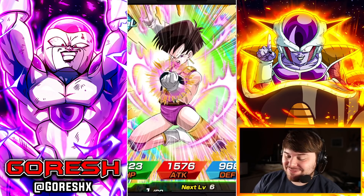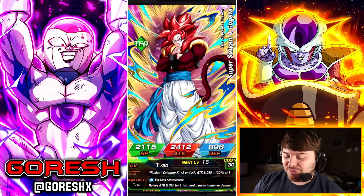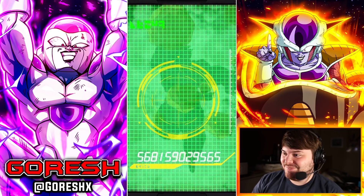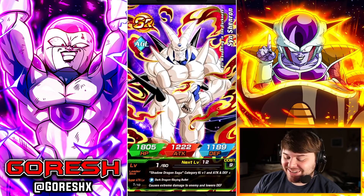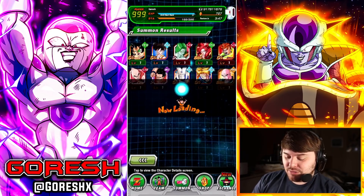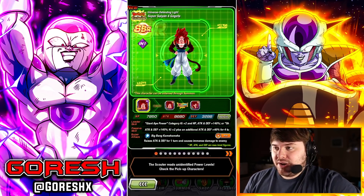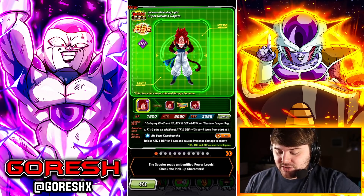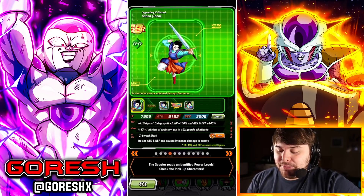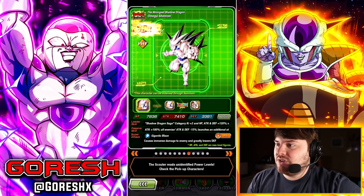If we could pull in the first multi, obviously that would be very good. There are eight featured units because LR Gohan and Goten are on here — whenever they put an LR on a banner they increase the amount of featured units to eight, at least for single Dokkan Fest. So we have Gogeta, Nova, Gohan and Goten, Piccolo, Super Saiyan 4 Goku, Gogeta, and Omega.